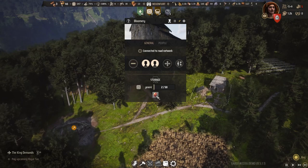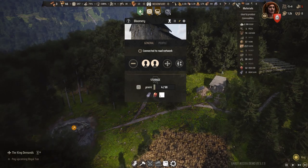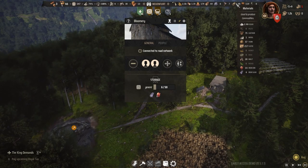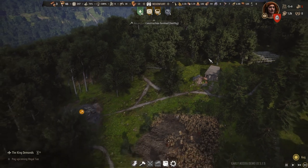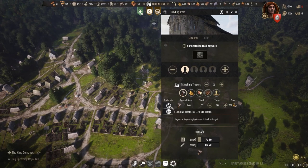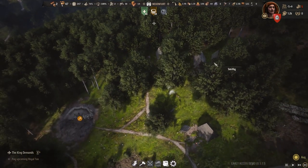The iron is being transported to the bloomery, and iron slabs are being made. We can see the production in the material stats — iron ore and iron slabs climbing up. Let's go to the trader right now and turn off the import of these tools, because obviously we will be producing those ourselves and don't need to import them anymore.